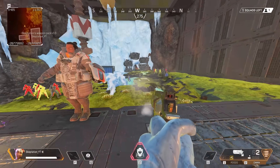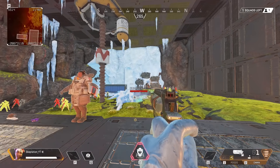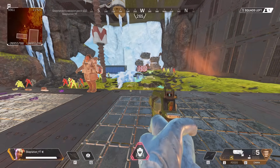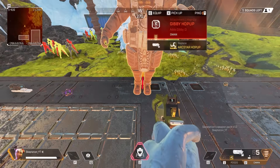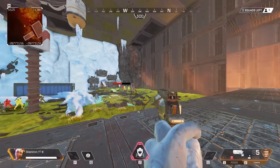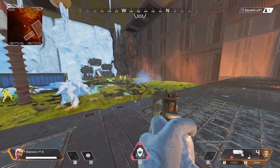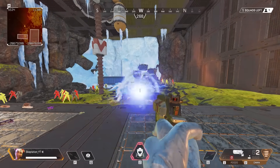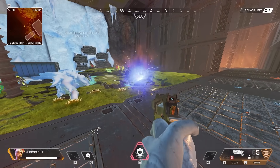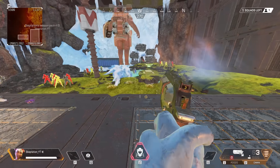We're going to pick this one up — we've got the Arc Star. Then we've got the Jibby Hop-Up, so it launches Jibby basically. And of course, because he's a large boy, he shakes the ground a lot when he hits.